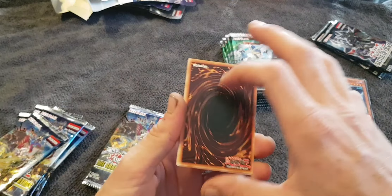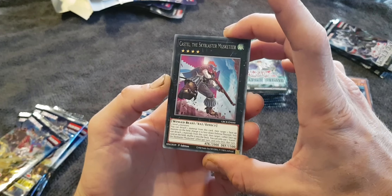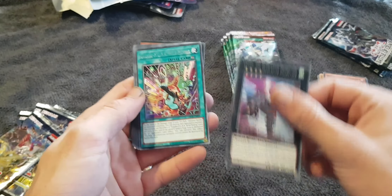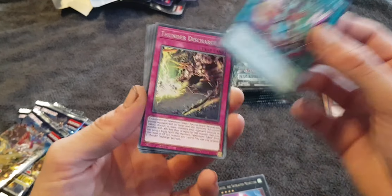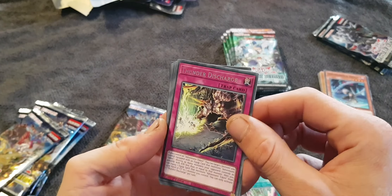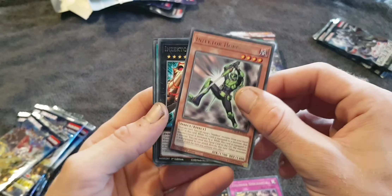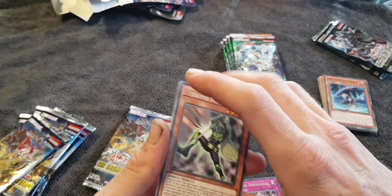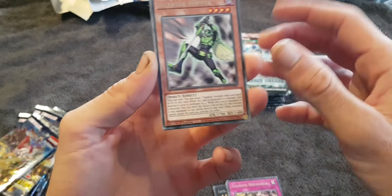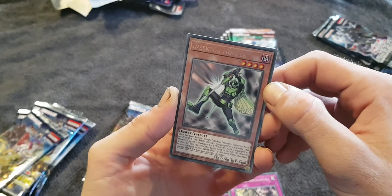Let's open the Grand Creators. Castell the Skyblaster Musketeer. Gagaku Punk Wild Picking. Three shinies in a row! Thunder Discharge — I've never seen four. Are these all shinies? Wow, that's interesting. They are all shinies. I'm not sure if that's a thing or not, but this is Inzecta Hopper.